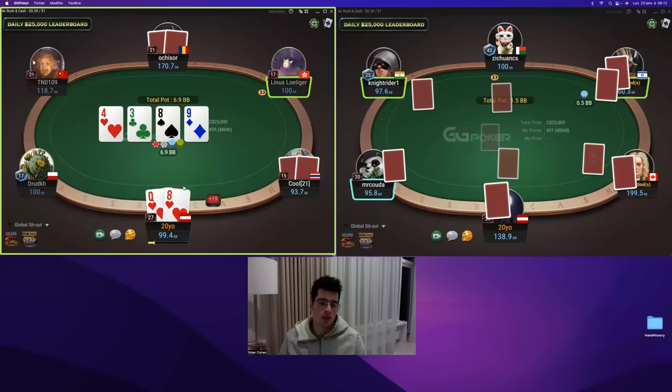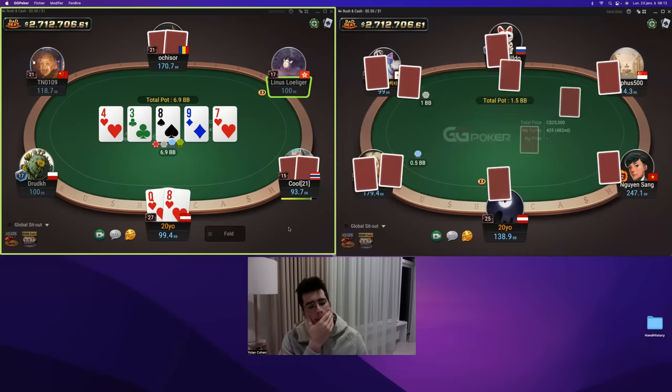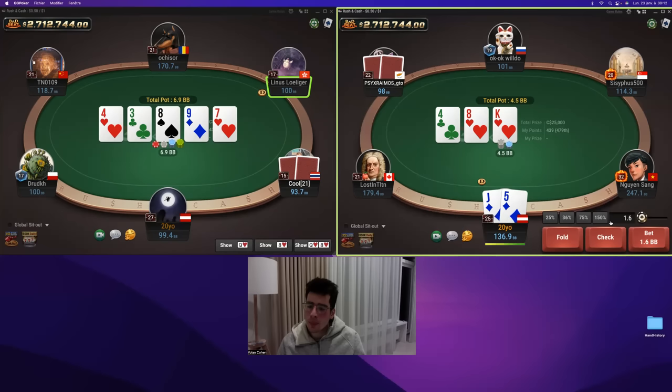I'm going to check here, like myself fold. Sevens on the seven. I'm going to fold — I don't think they bluff too much here. I don't think the spot is that bluff-heavy. Queen-sing, queen-jack — I block them, and if I need to bet on the turn I'm going to fold. Jack-five here, I'm going to bet. I'm going to bet range here — it's fine.